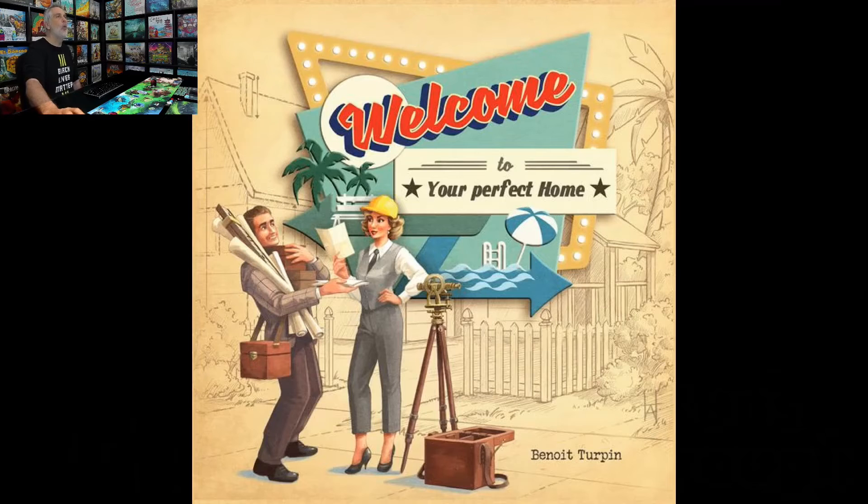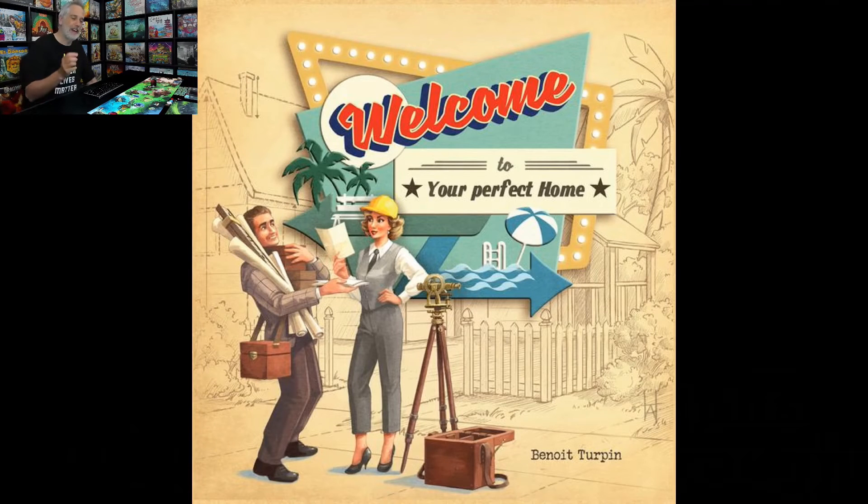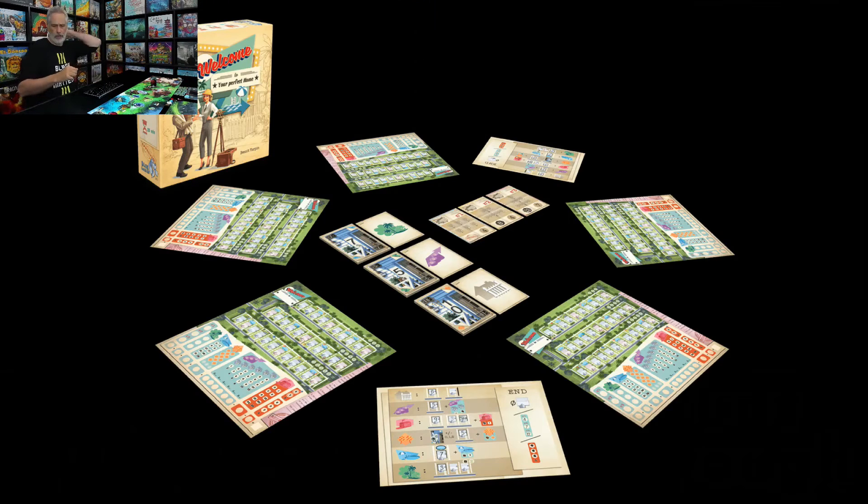So let's talk about Welcome to the Scenarios. Welcome to is a great little — not rolling, but flipping — game where every round we're trying to make our best little 50s Americana suburb. There are three sets of card pairs on display, a number and an action. In every turn, three new number-action pairs are going to come out, and everybody simultaneously picks which number pair they want.